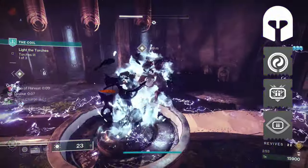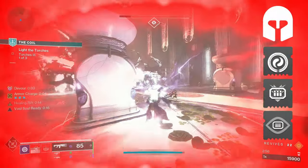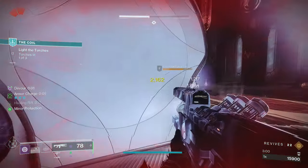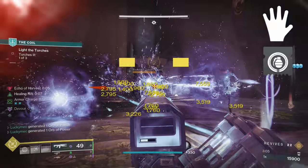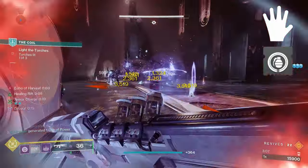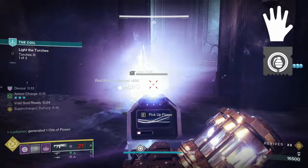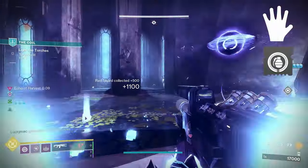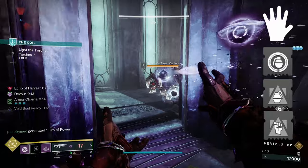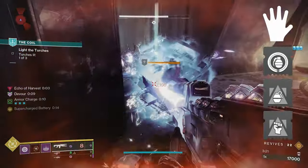If you're running Double Special, you need the Special Ammo Finder. But if you are running a Primary, then just go for the Heavy Ammo. For our Gauntlet mods, first up we're taking Firepower — with Enhanced Devour we get our grenade back a ton, so we'll use Firepower so that our grenade will create Orbs. This also pairs with our earlier Fragment so that it's possible to create two Orbs on one grenade kill. We then take Bolstering Detonation and Focusing Strike, so that our grenade and melee both give back 12% ability energy upon dealing damage.